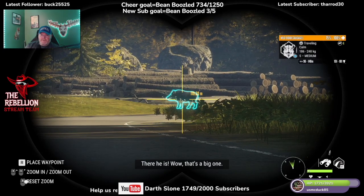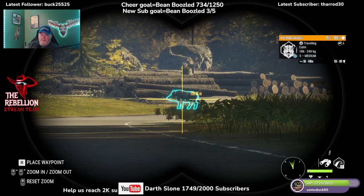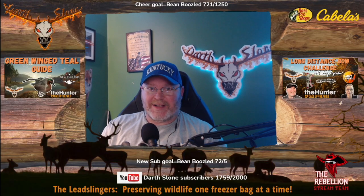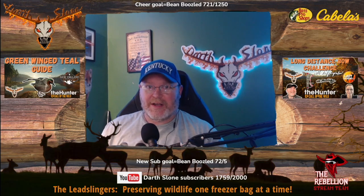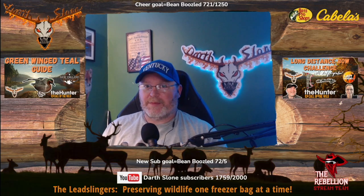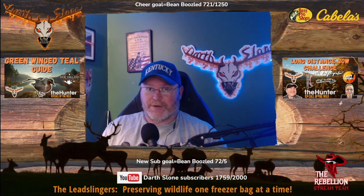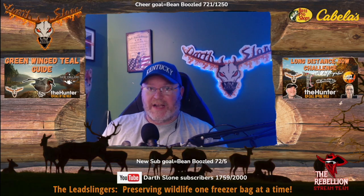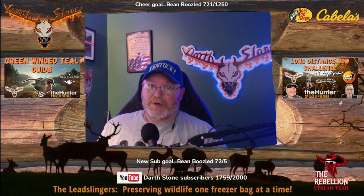There he is, wow that's a big one! Welcome back to the channel guys, Darth Sloan here. As you saw, we had spotted Sausage — that is one of the mission diamonds you can get in this game, and he is on Hirschfelden. If you want to get your diamond wild boar to stick in the cabin lodge like I'm going to do, make sure to watch this guide.